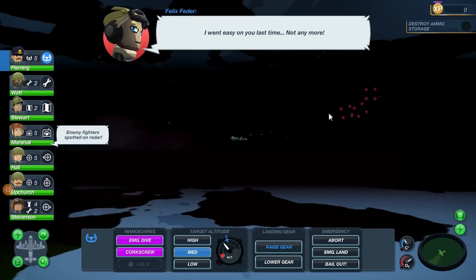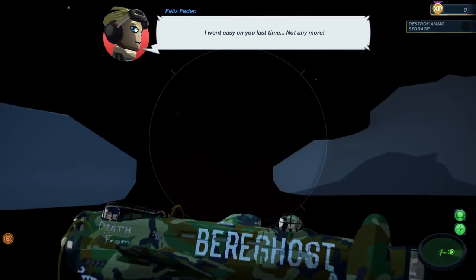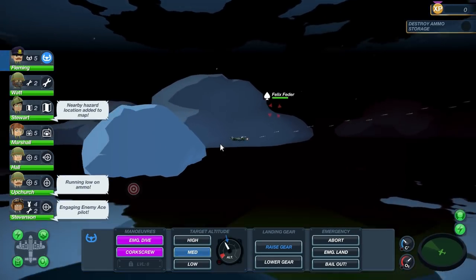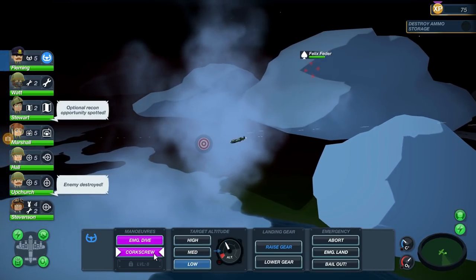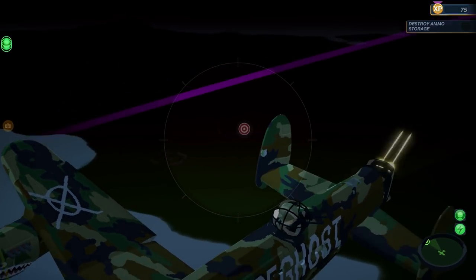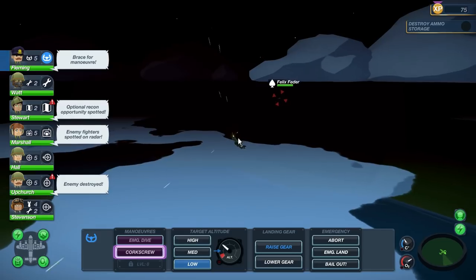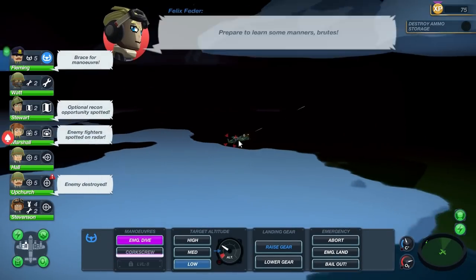I went easy on you last time, not anymore, huh? So we've got... oh, there he is. Okay, we're going to drop, we're going to corkscrew, and then we're going to head to this new location here. Come on. Trying to do some advanced maneuvers here to try and stop any of the damage.